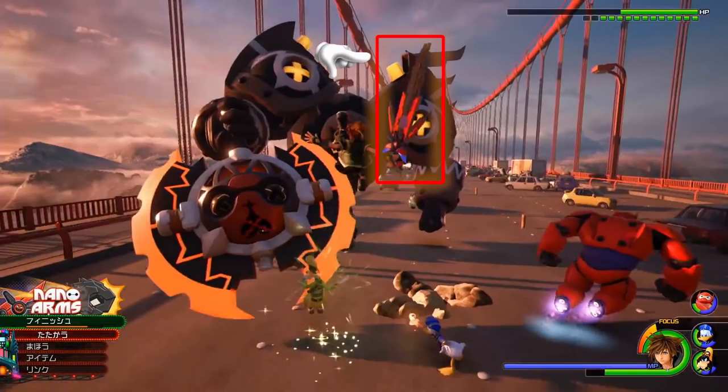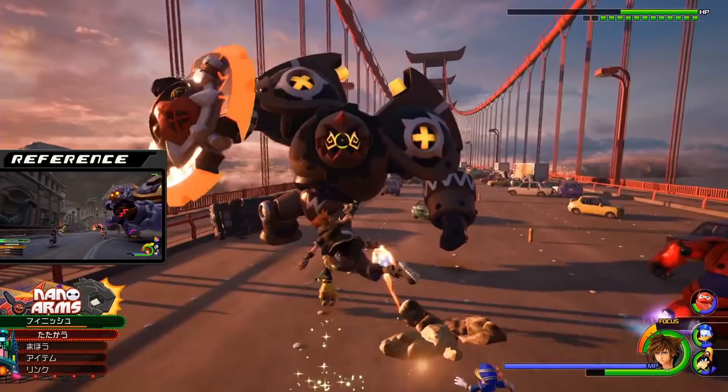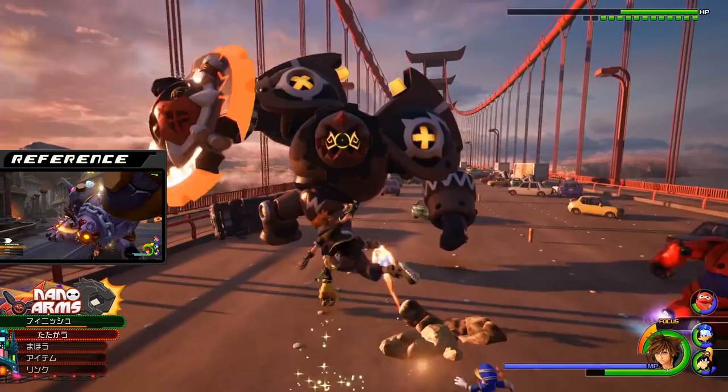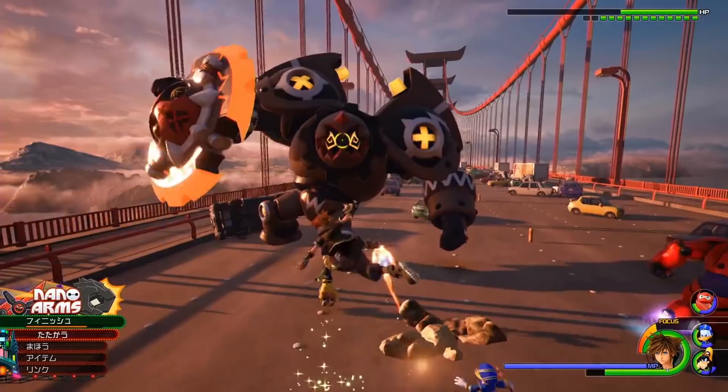Sora goes up to fight — wait, is this the Rock Troll? So it looks like in Big Hero 6, they will redesign some enemies to fit the theme of the world, kind of like they did in past Kingdom Hearts games. The Rock Troll was originally shown off as a sort of boss fight, but seeing it return again makes it seem like some Heartless that first appear as mini-bosses can appear as just regular enemies later in the story. We'll just call this one the 'not Rock Troll' from now on. There's also a nice slight update to the HP bar.